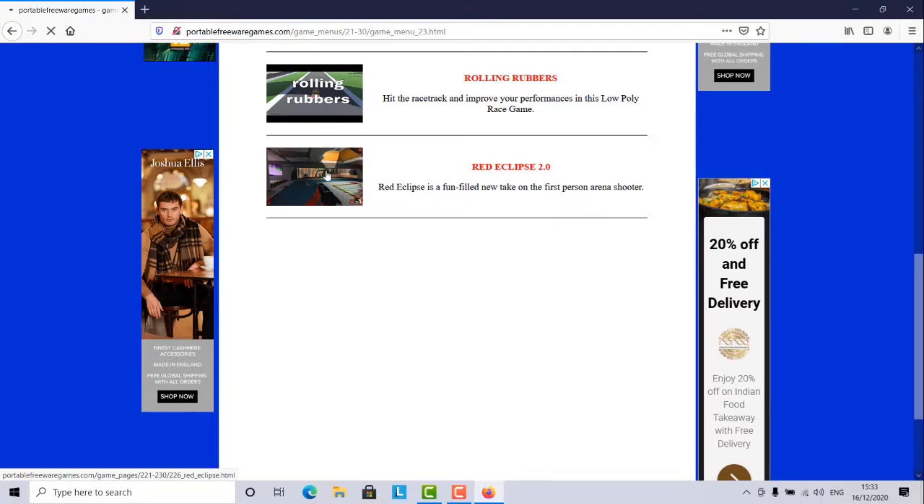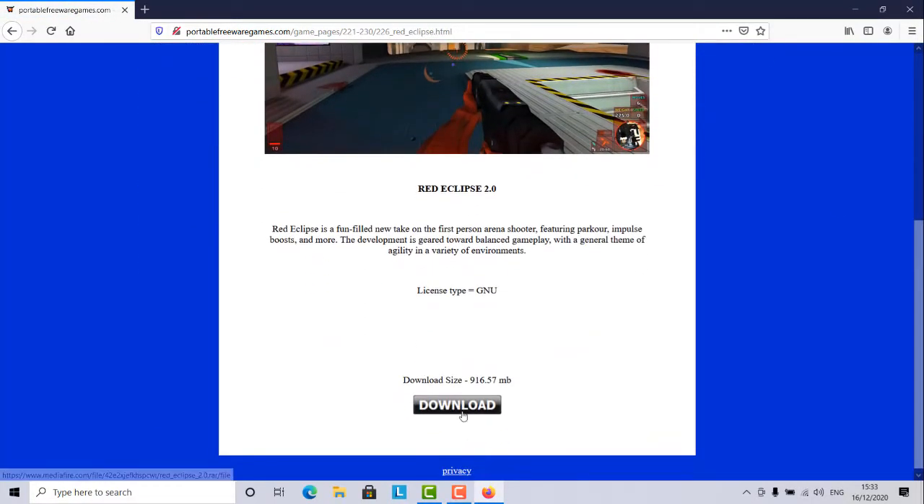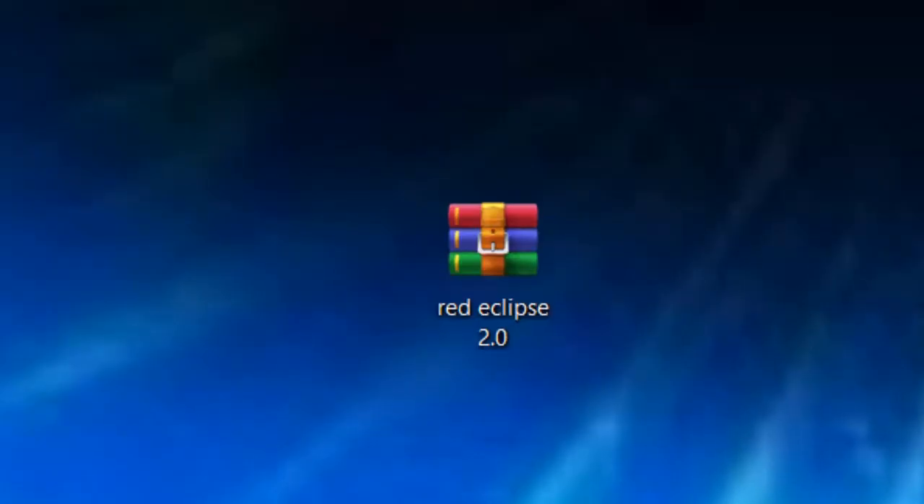I'm going to click on that image and that will take you to the download page where you've got a video for the game, a brief description, and a download button. Let's download this. This is the file you'll download: Red Eclipse 2.0.rar. It's a .rar file, which means it's a compressed archive and you'll need specific software to open it. Winzip and Winrar are the two most commonly used, but 7zip is a freeware alternative I can recommend. I've got Winrar so I'll use that.